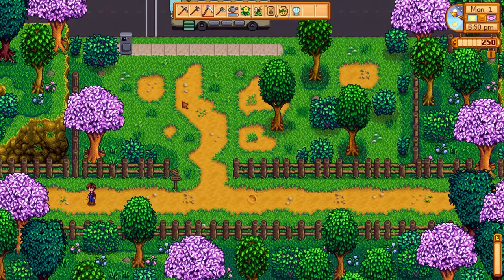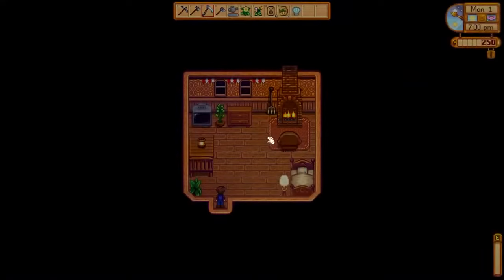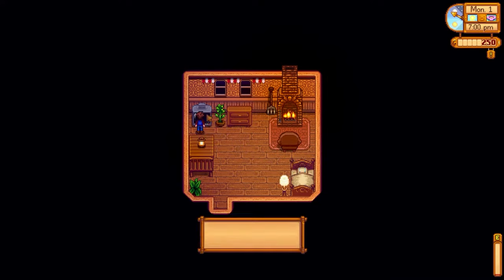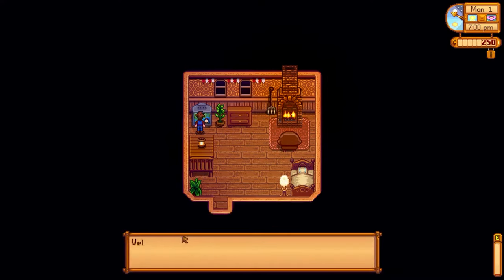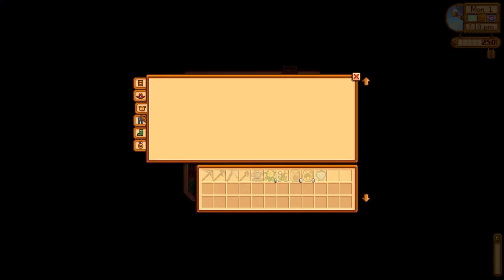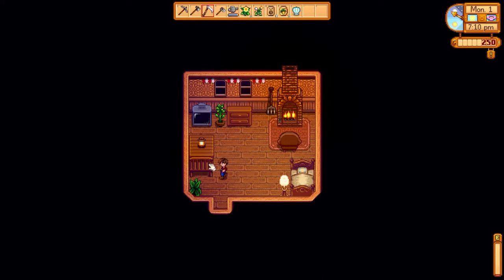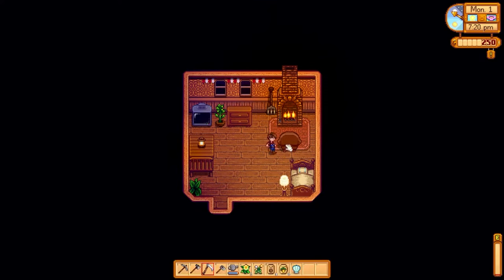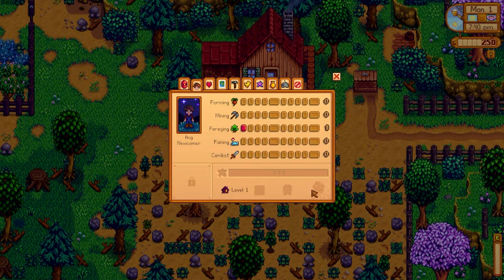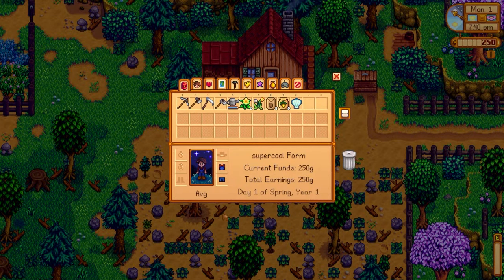Early game energy is brutal. Let's go lie in bed — it doesn't give energy but the room is different. We can see the weather report. Oh nice — we can actually sit in chairs now! I didn't know we could do that. We can sit back and watch the fireplace. That's chill — I did not know that was a thing. Oh wait — your farms have levels now! I am seeing so much new stuff.